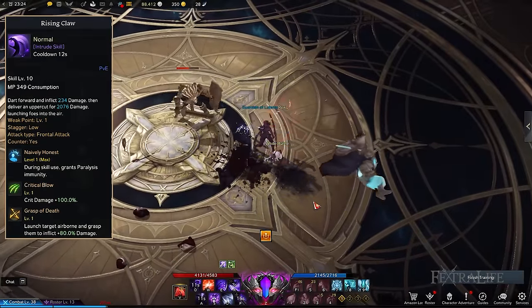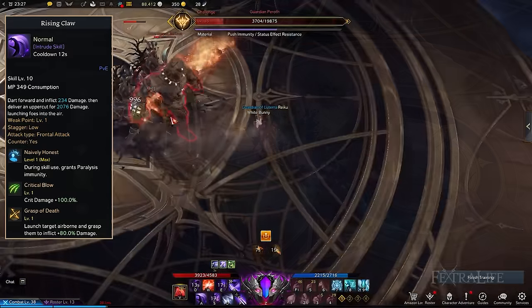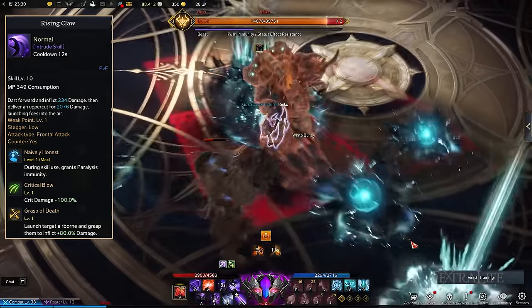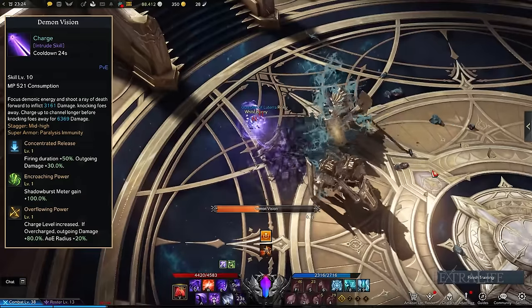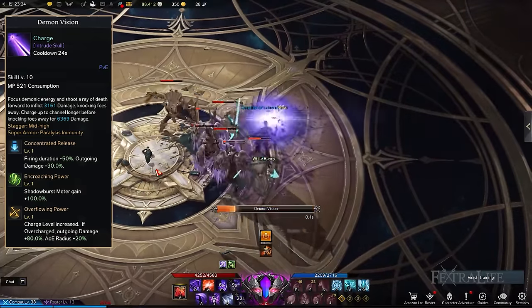Rising Claw is another gap closer that propels you forward and launches targets into the air. The Rising Claw tripods to consider are Natively Honest, Critical Blow, and Grasp of Death. This combination grants you immunity to prevent being interrupted while boosting your crit and overall damage. Demon Vision channels a beam of demonic energy to inflict massive damage against a group of lined targets while knocking them back.